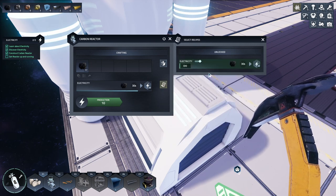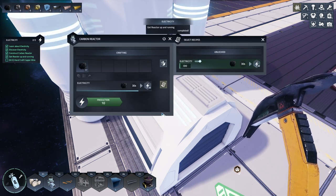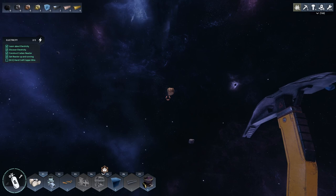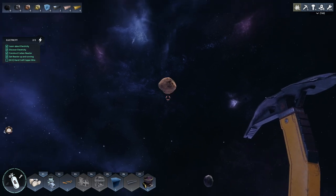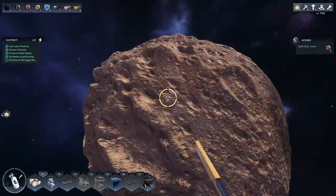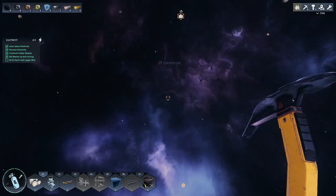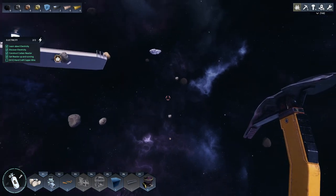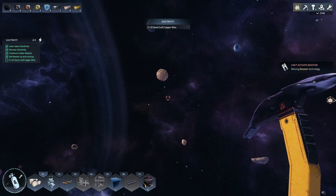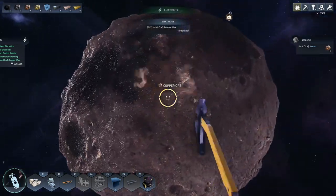So how do I get it up and running? No recipe - electricity. Get it up and running. Handcraft copper wire - I already did that, I got ahead of it. When you've done enough of these tutorial games, you feel like you know what's going to happen and you just start doing it - and then what happens? You break the tutorial. Copper - I keep hitting shift to go faster but clearly that doesn't work yet because the pop-up says 'missing booster technology.'